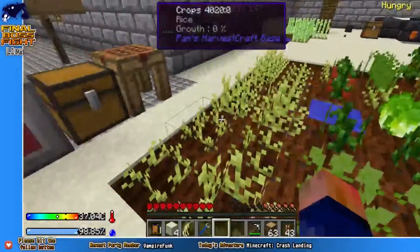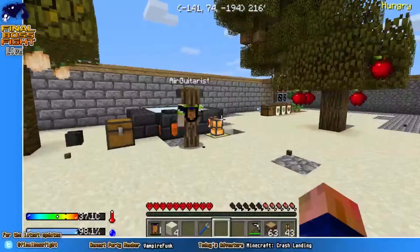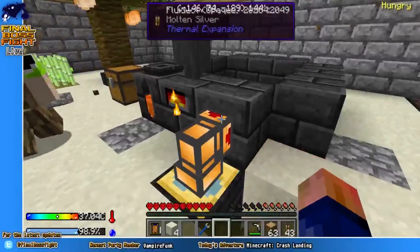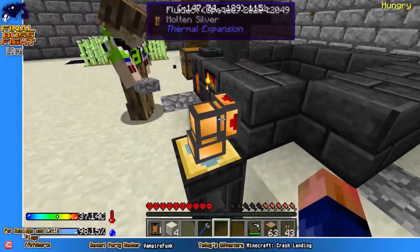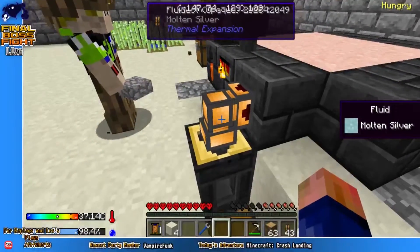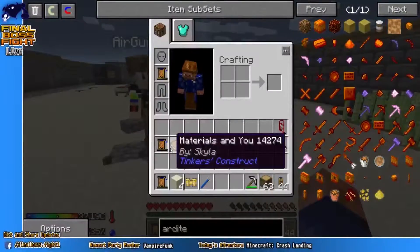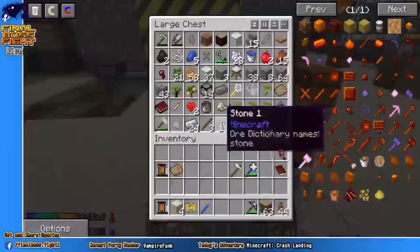I'm going to take these Silver Ores out then. You've automated it! Told you I had. I'm going to run this Iron through first because we need it. Do you want me to leave it in there? Yeah, disable that for a second because I'm going to need to make things. Chip me some glass bottles, would you? Must have thrown them in the chest over here. Here you go.